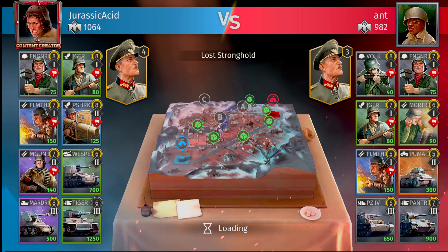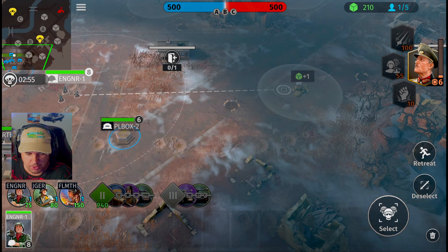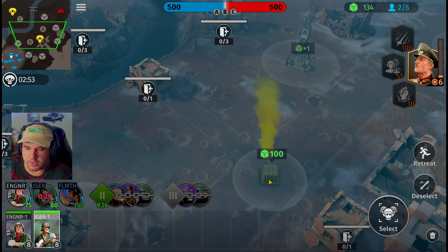He's got bulk squad, engineer, Jaeger squad, mortar unit, Panther or Puma, PZ4, and the Panther. His bulk squads shouldn't be too big of an issue for a Jaeger squad — our Jaeger squads are going to be slightly higher level. We are playing on a brand new map.